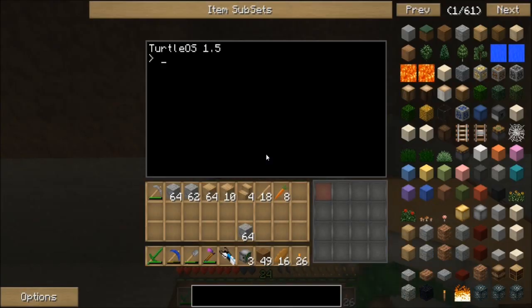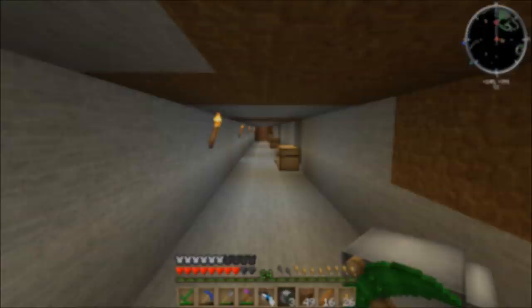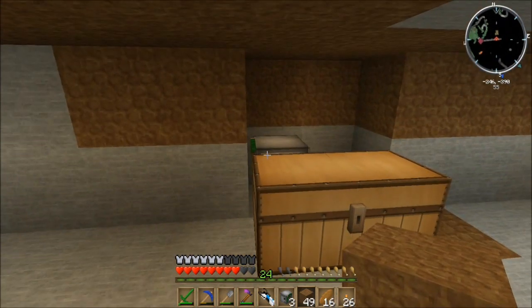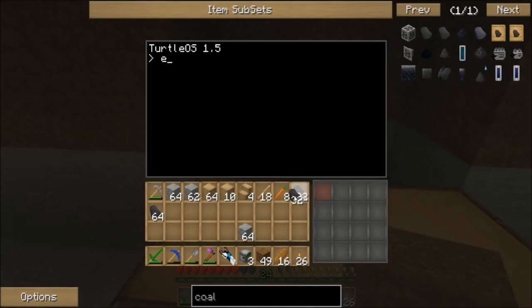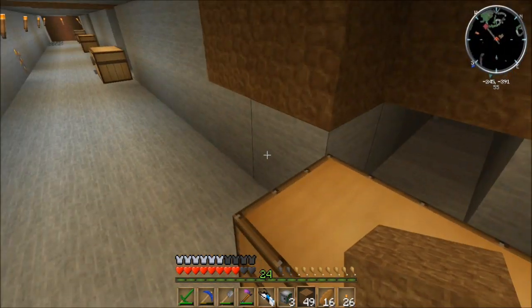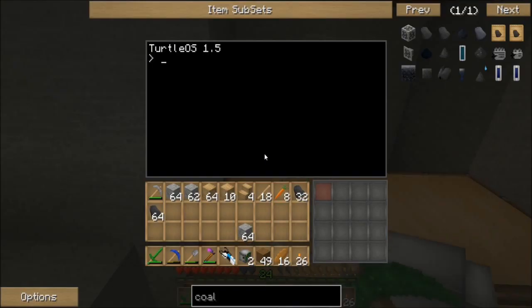We can just pop these guys down. I forgot coal again — jump cut. All right, we have the coal now. Sorry about that guys — every time I put down a mining turtle I always forget to actually bring coal with me. There we go, we have coal now. What we are going to do is run the excavate program and we're going to do it 10 spaces. This little turtle will start to dig a 10 by 10 area as far as he can go down, and this is generally what I do instead of quarries.